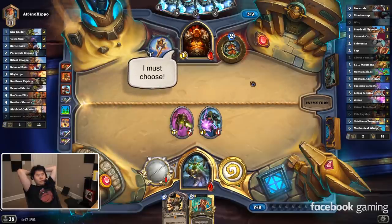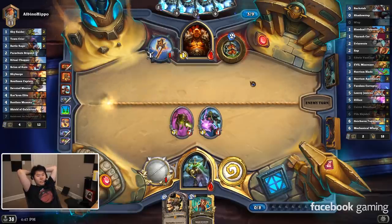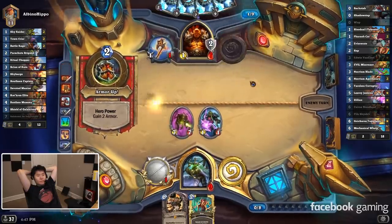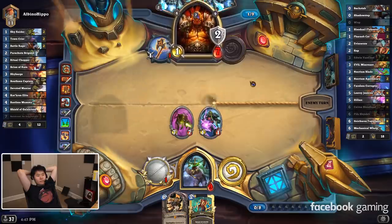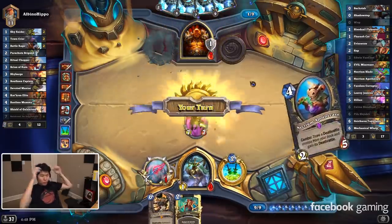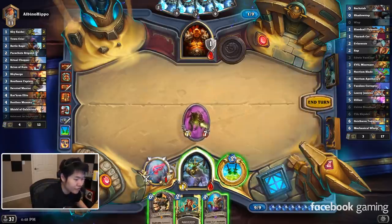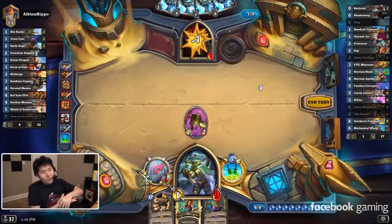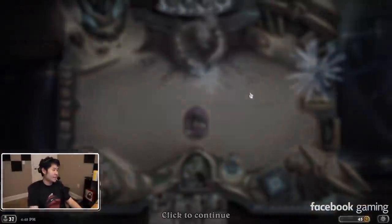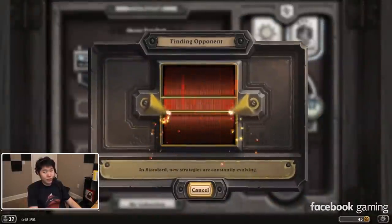The 2 damage from my Hero Power and the 1-1 plus the 7 would just be enough. Yeah, it should be easy here. Pirate Warrior — some things never change. Early Van Cleef that he dealt with pretty handily.